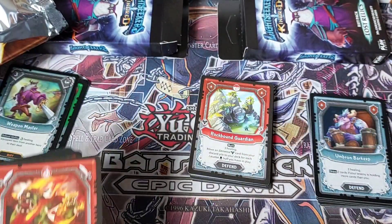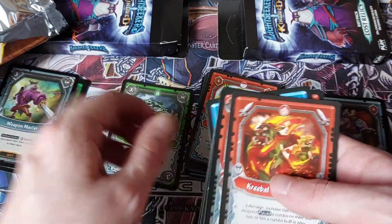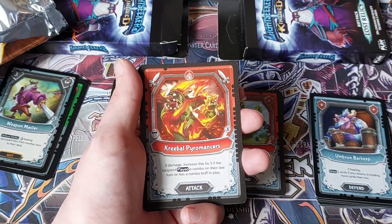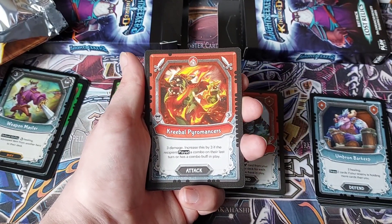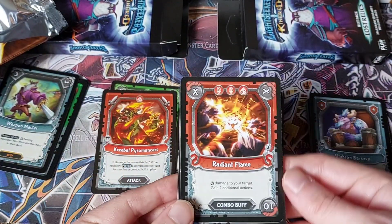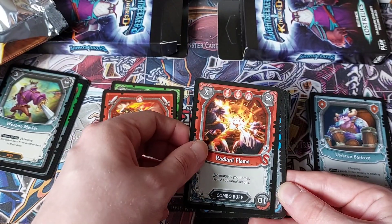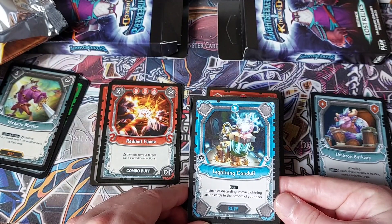Sorry, I kind of got distracted and interrupted during the video — I can't really remember what I was doing. Creeple Pyromancers: three damage, increases by three if the recipient played a combo on the last turn or has a combo buff in play. That's nice. We've got Radiant Flame: corner damage to your target, gain two additional actions. That's pretty good.